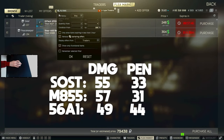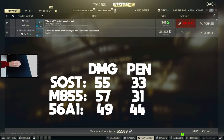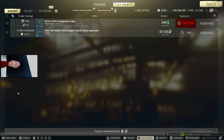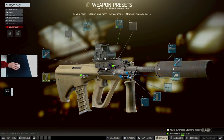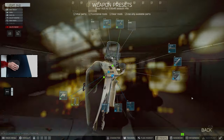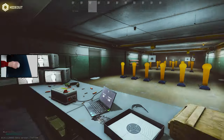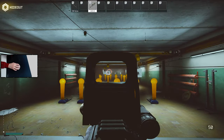Starting off we have the AUG, which is chambered in 5.56. You'll most likely be using M856A1, M855, or the sauced ammo — all those rounds are viable despite their recent buff. The AUG comes in at around 45k rubles off the flea market for the base weapon, and the budget build costs an additional 70k, totaling around 115k rubles, which is not bad seeing this gun feels better than a 400k M4.